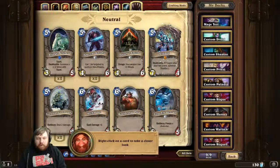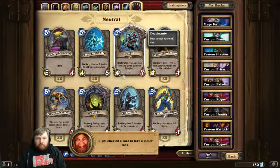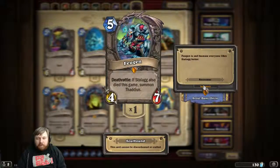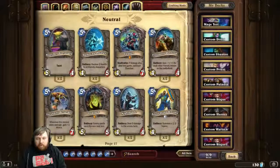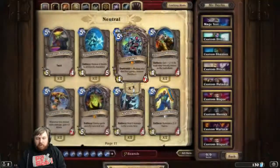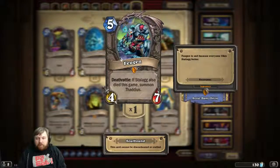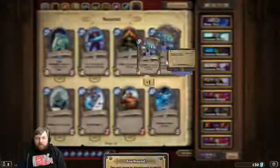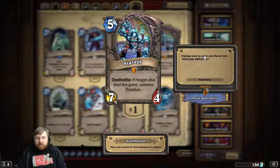Feugen and Stalag. I should click on something and see - like Thaddius, click on him, right-click on him, and it takes you to something else. Like, someone's Thaddius - you click on Thaddius and it takes you somewhere else.